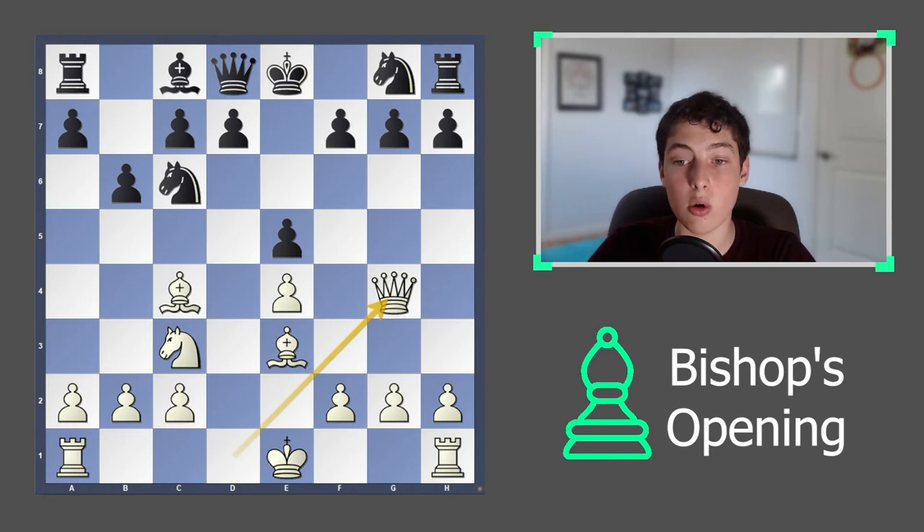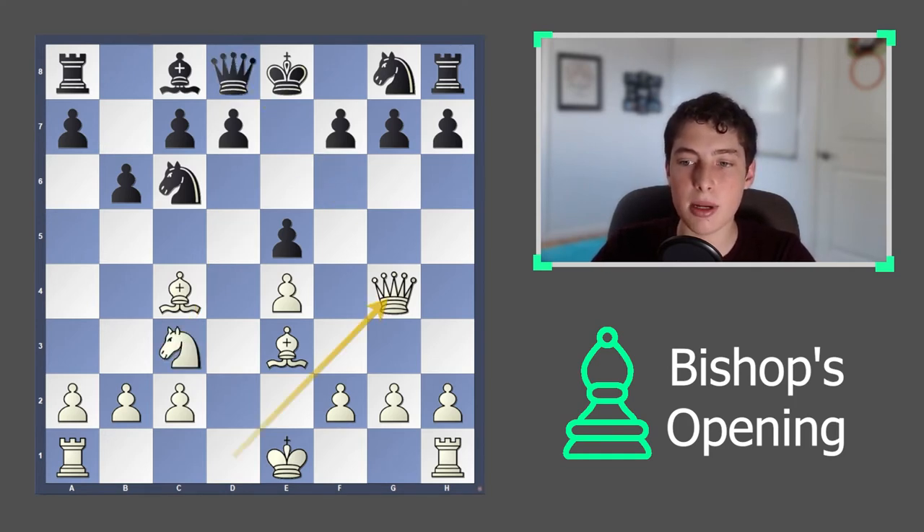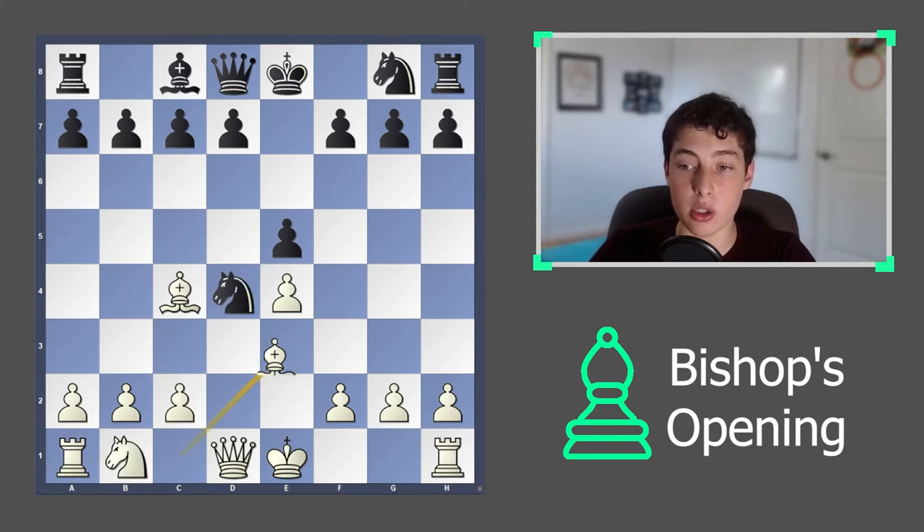For example, if they were to play b6, you can go queen to g4 and immediately start to attack. After queen to f6, knight to d5 is already going to leave some serious damage for black. It's very easy for black to mess up, because even though they're up a pawn, you have two bishops and very nice development.